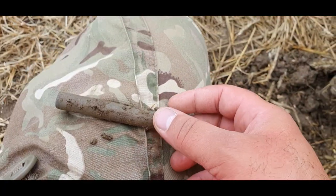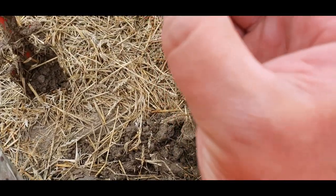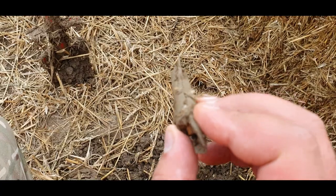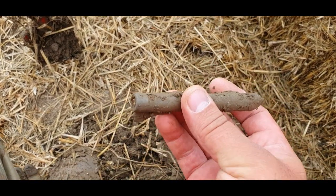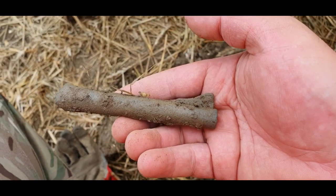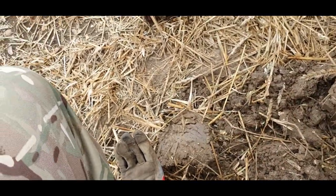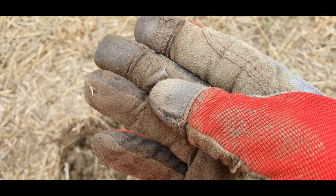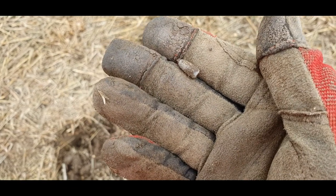Next one looks like the end of a gun. I'm hoping it's a toy gun - it says 'super something' on it. Hopefully just a toy gun. Next one guys - one of those little tiny bullets. I think they're lead, I don't actually know what they are. Get loads of them on this field.